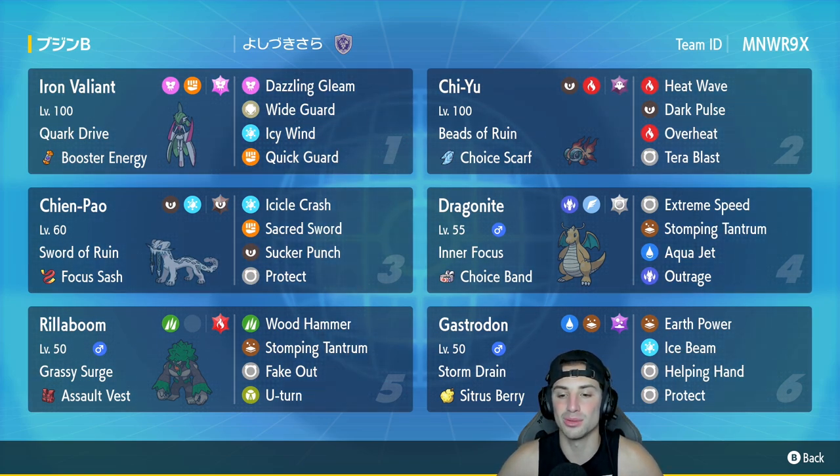In our final slot we have Storm Drain Gastrodon — a really good Pokemon to have on the team, especially against rain teams that are so big in the meta right now. It's got Sitrus Berry as its item with Earth Power, Ice Beam, Helping Hand, and Protect. If you want to rent this team for yourself, the rental code is in the top right corner. Let's hop on that ranked doubles ladder and grab some wins.